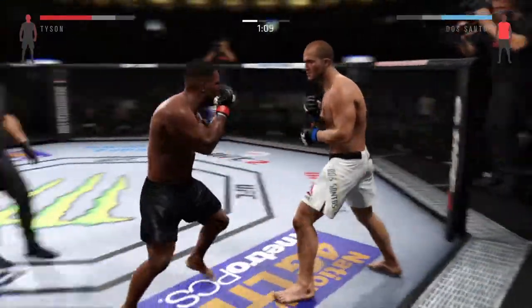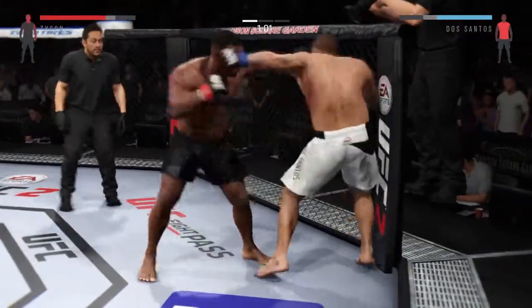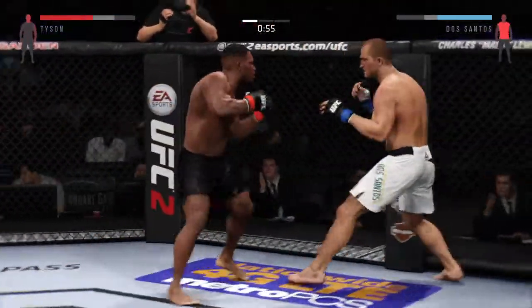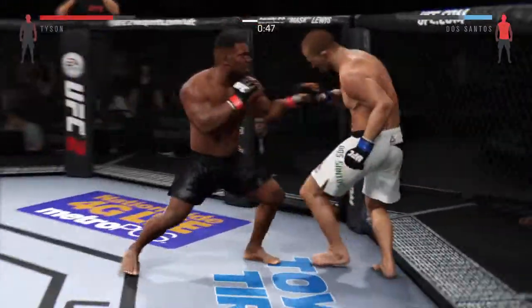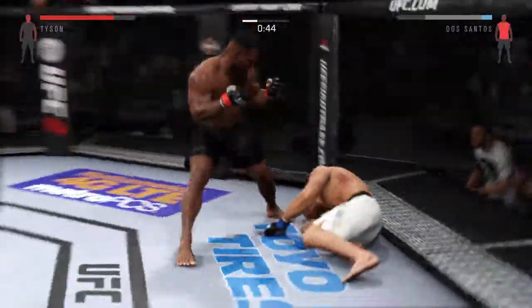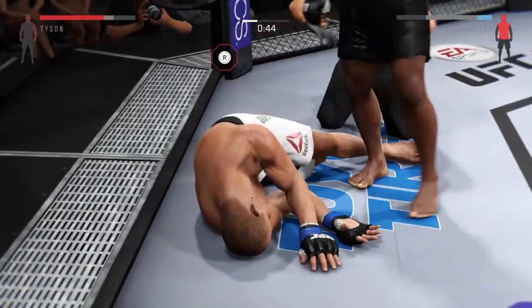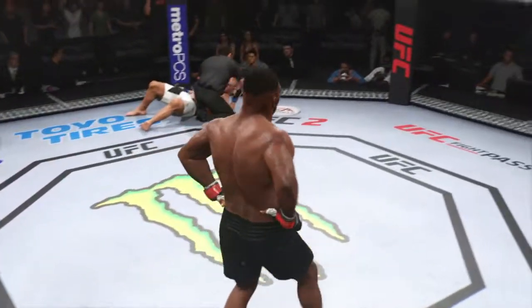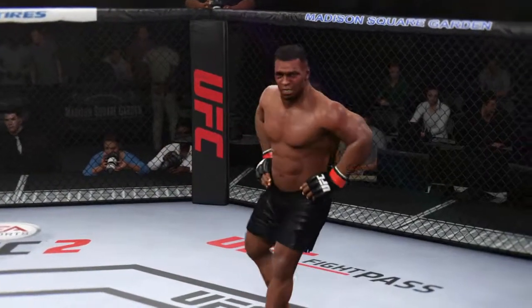Hard hook. There's a left that connects. Look at this — solid jab. He is going after it here. Big uppercut. He is just teeing off with the left. Looking back to the left. He goes down — devastated! Take a look at that right hand, and he finishes the fight. Straight punch for the knockout victory.